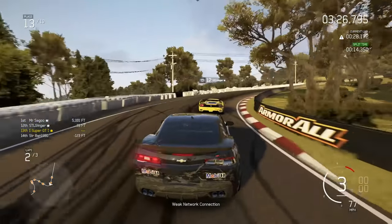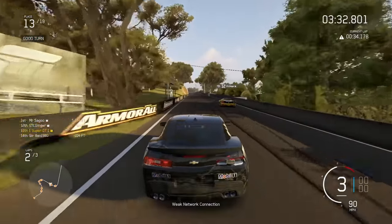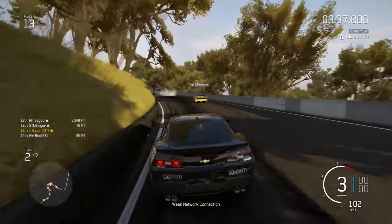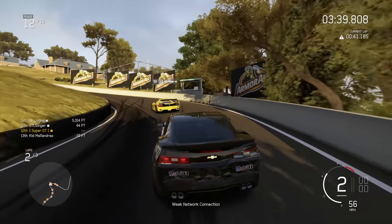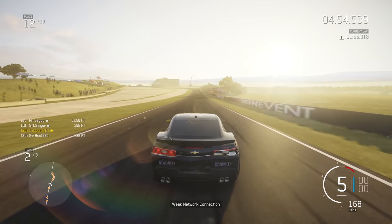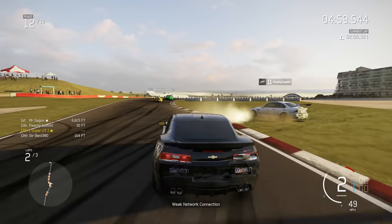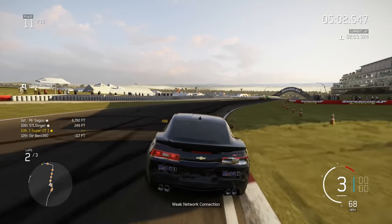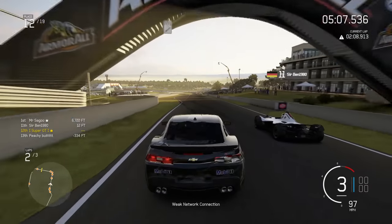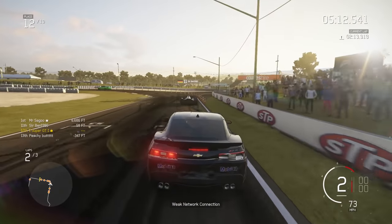Into the second turn the F50 has got past me — a clean move and I'm not going to fight it. Sometimes in these races it's best to let people pass if they're genuinely quicker; you'll only lose more time by battling. That guy has gone sideways into the wall — exactly my point. Coming through the chase on lap two the BMW has gone off, and I've gone very wide — not a good line at all. The BSC Mono comes back past me; I'm in 12th.